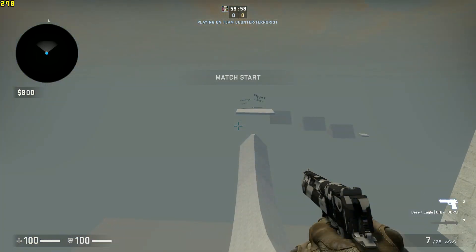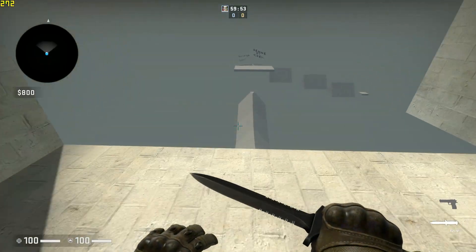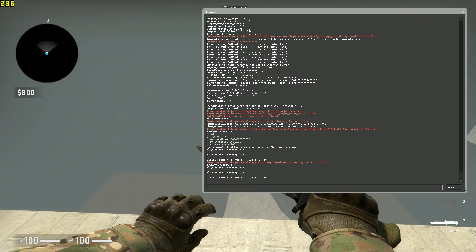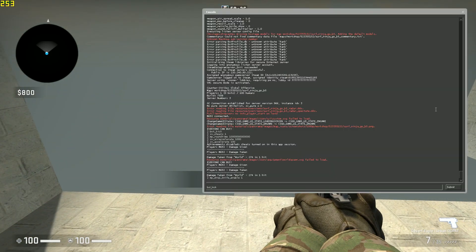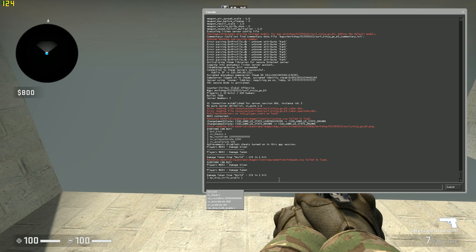Now if you want to give yourself knives — like a butterfly knife — without buying, you won't have any skins, it's just giving the weapon through the console. Open the console and type in 'mp_drop_knife_enable 1', then drop your knife with G or whatever you've bound. On this Steam Community link — the link will be on screen — you can give yourself knives with a command. For example, the butterfly knife is 'give weapon_knife_butterfly'.